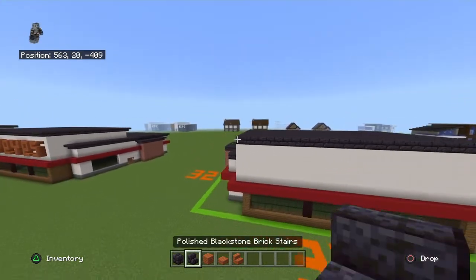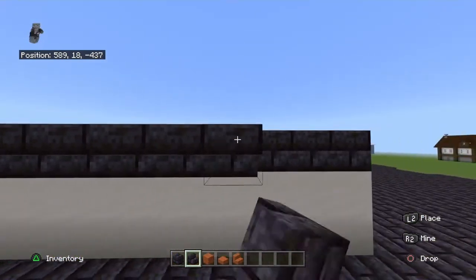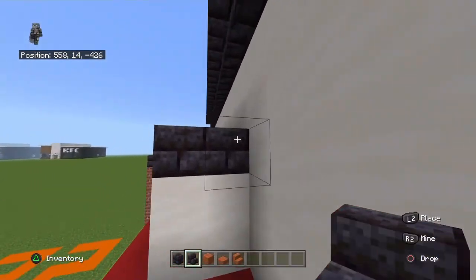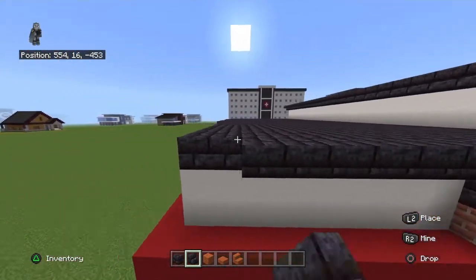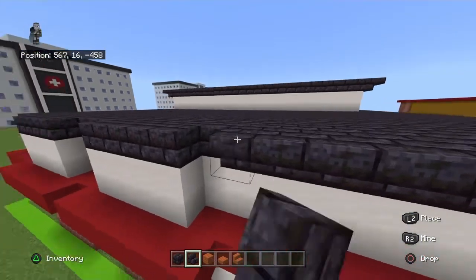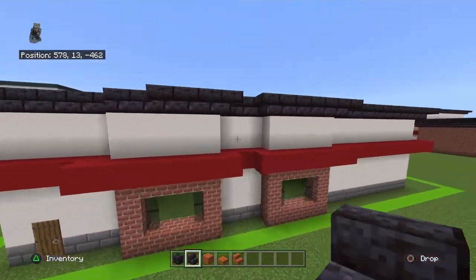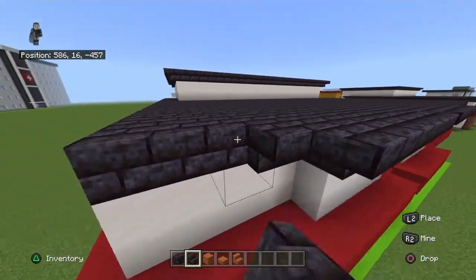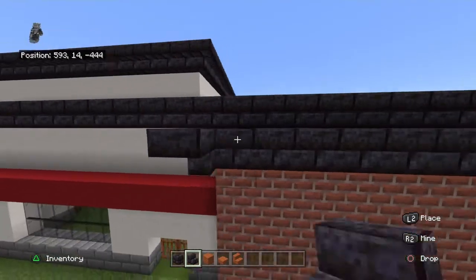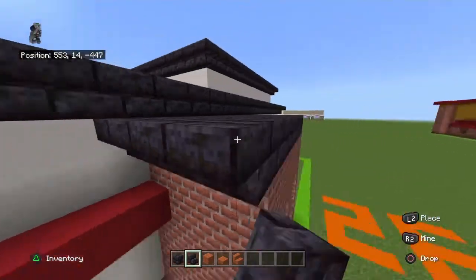Wrap polished blackstone brick stairs on polished blackstone bricks at each individual level. We're doing the trim after filling in the roof because it's easier — you don't want blocks on top when trying to add the trim. At the back, have the divot regardless. The trim isn't too bad; it's actually the easier part.